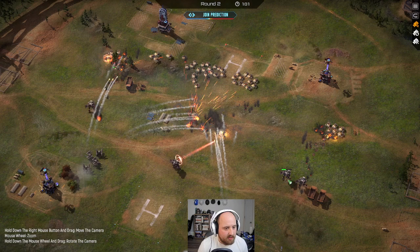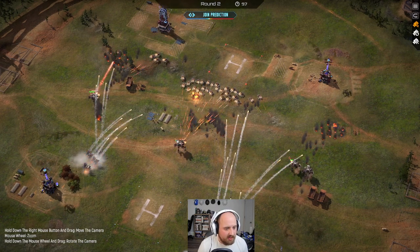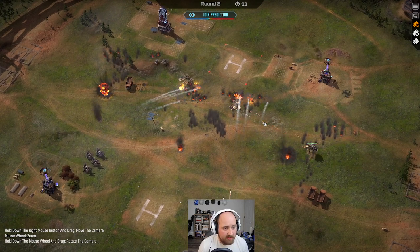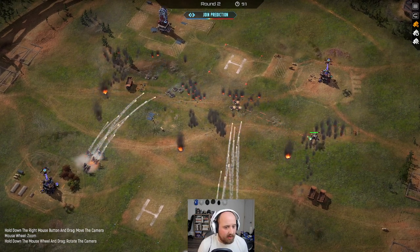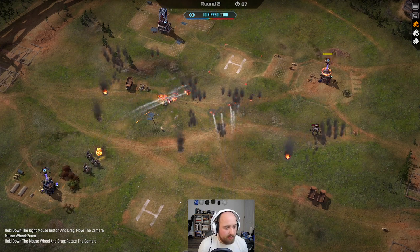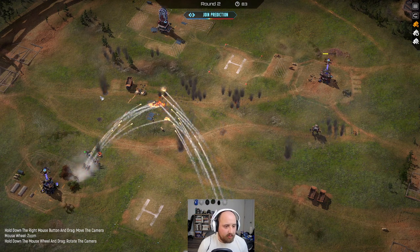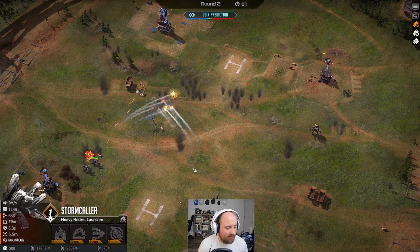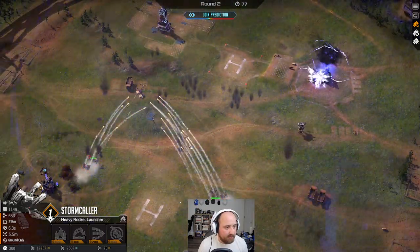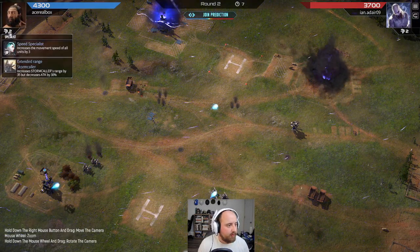Thankfully we have the speed bonus, so we can actually close distance. But without armor they are chewing us up. At least our missile volleys, every time they connect, are pretty insanely good. And they should be pretty slow to eat through this — I'm believing in our missiles. Stormcallers, I'm telling you man, even when they're bad, they're good. Top one for damage, I think.